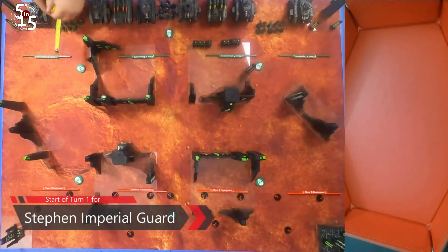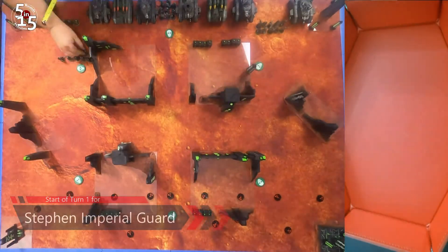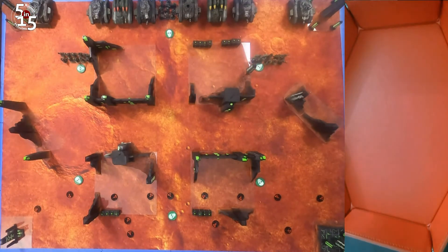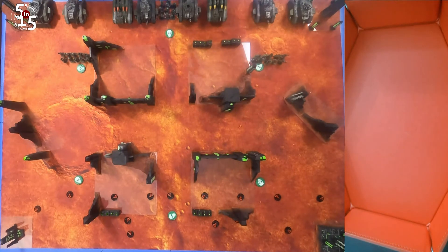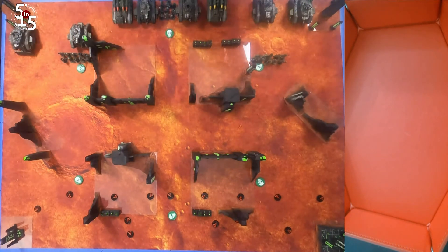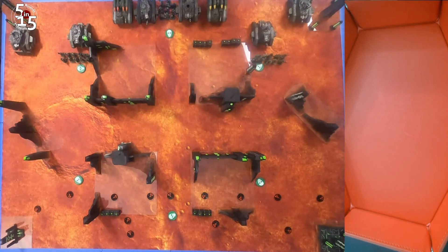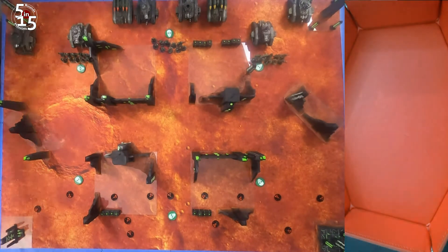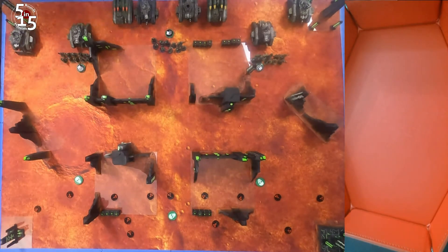Going into turn 1, my main concern is to make sure that my Astra Militarum isn't in a position to be mass charged on the first turn, and to also have the best firing I can when his units are revealed after I'm done moving. This is very difficult, especially on this GW terrain. I believe it gives Genestealer Cult a slight edge with their ability to pick where their units are deployed.